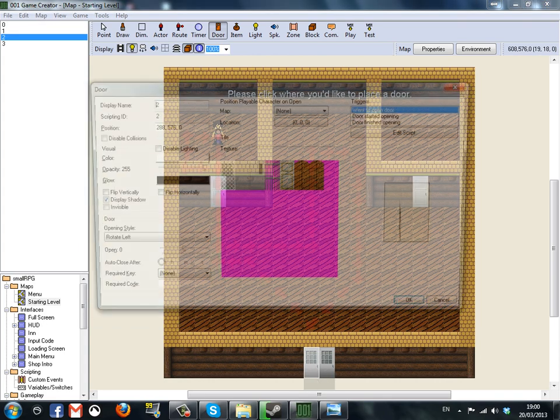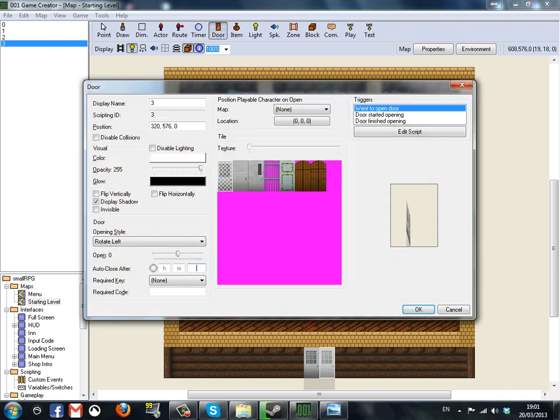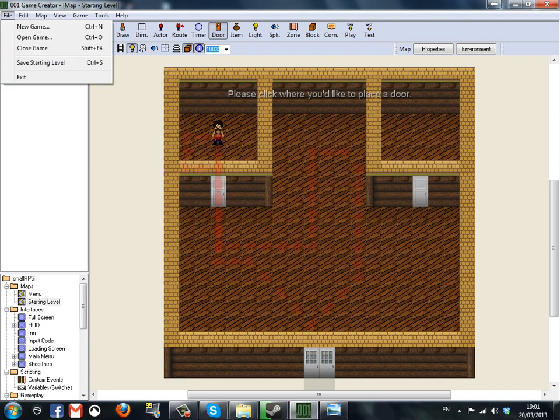In the last episode we left off with setting the doors to automatically close after one second — it might have been two, I don't know. I didn't save the map after I quit doing it, so yeah, I'm an idiot.